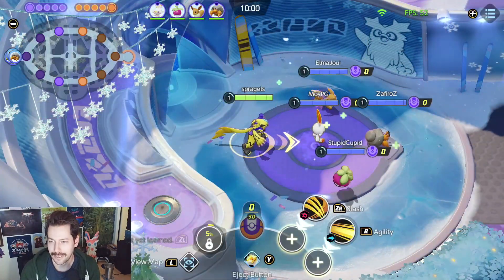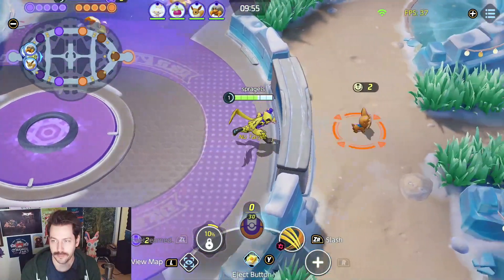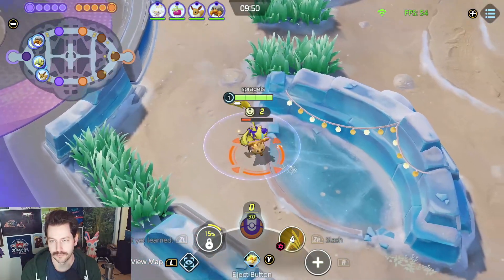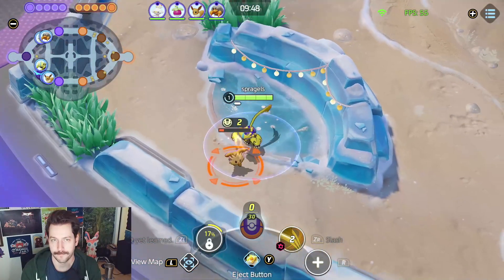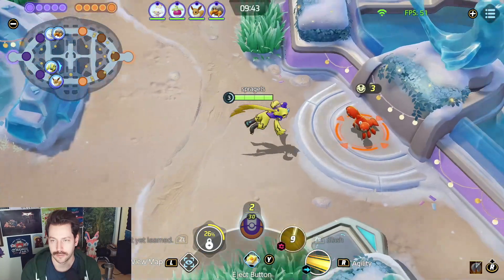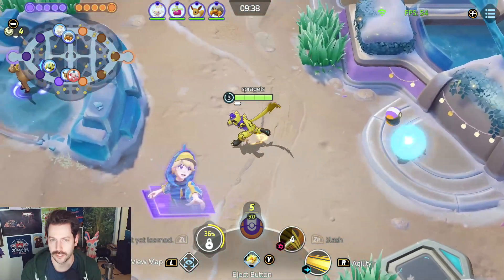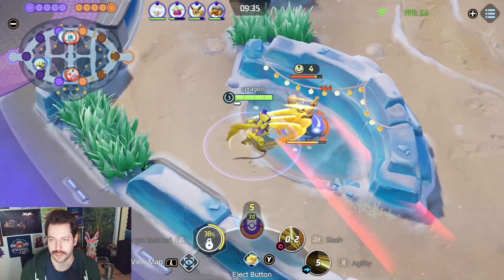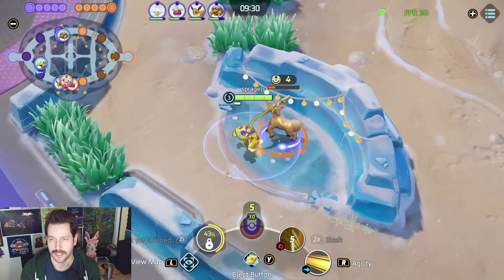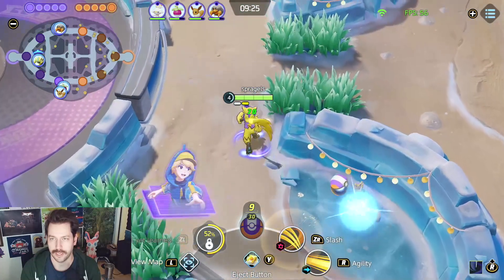All right, here we go. Slashing over the wall — as everyone tells me I must do, slash over that wall. It's a time saver. I'm actually going to be going top. So I'm taking this bottom corefish here. I think I'll have a better chance ganking that top lane with Crustle, as long as it has those rocks, because I don't have any CC in that bottom lane, so it's going to be hard for me to gank bottom. But I can probably gank top.